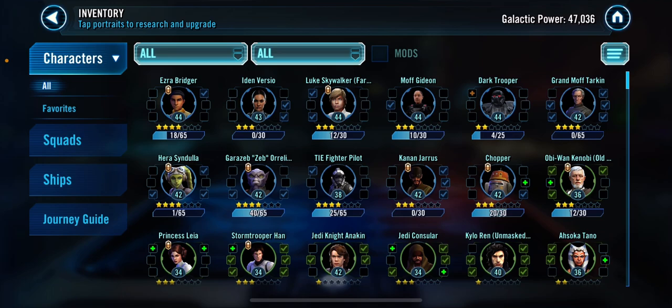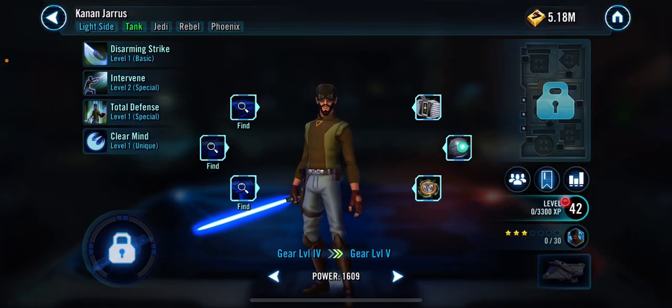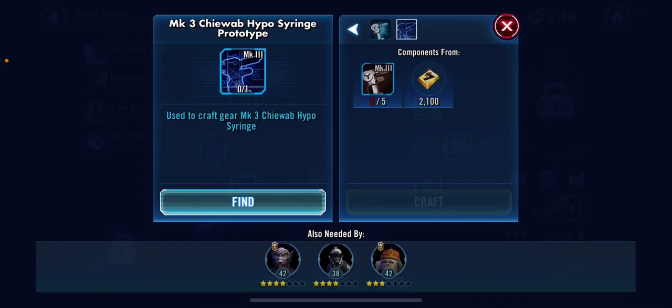I think it's only Kanan and Chopper I need to get to four stars. Whose gear should I work on? I'm gonna go Kanan — I'm gonna work on his gear.